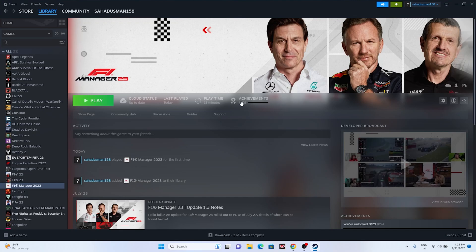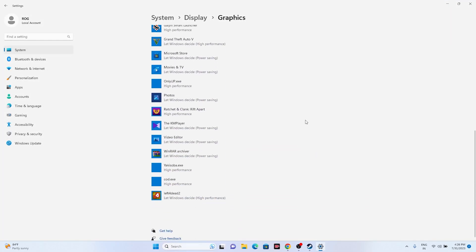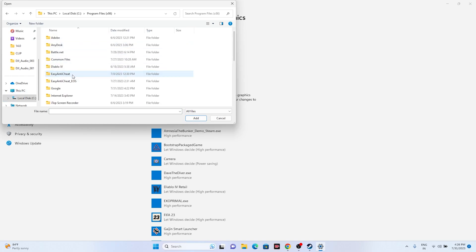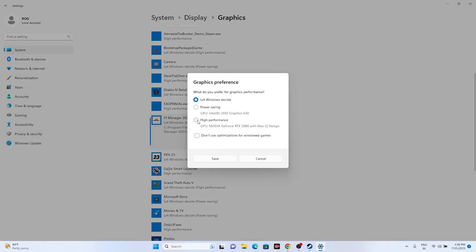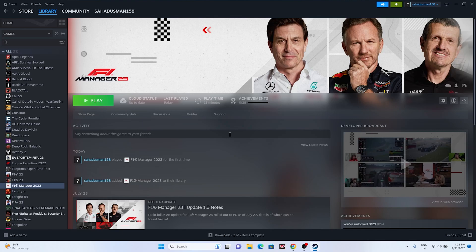The next step is to run the game on a dedicated graphics card. Go to Graphics Settings in Windows search. Click Browse, navigate to the F1 Manager 2023 installation folder, and add the game executable. Once added, click Options and set it to High Performance. Close and try launching the game — running on a dedicated GPU worked for many users.